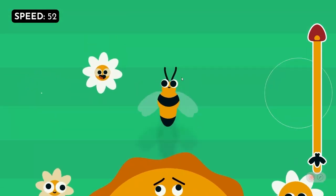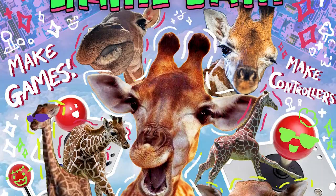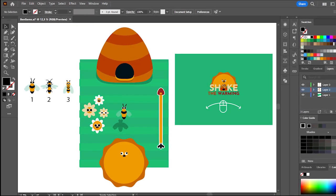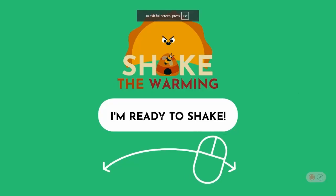I made this bee game in Rive in eight hours, and I did so at the Super Friendship Arcade with these amazing people, which happened last weekend. I started off by doing all the assets in Illustrator and then jumping over and importing them into Rive, which is my favorite program of all time.